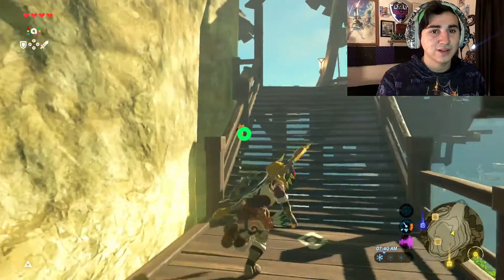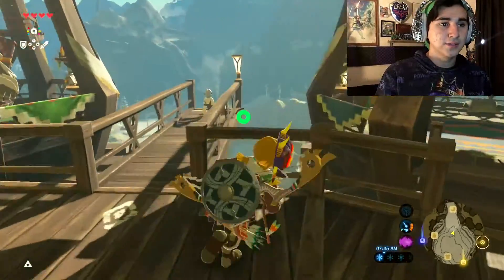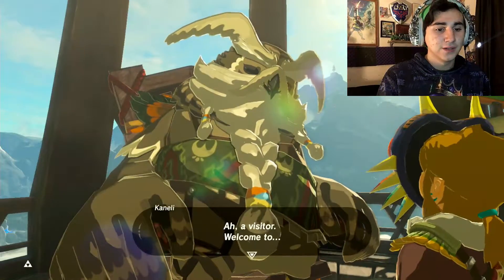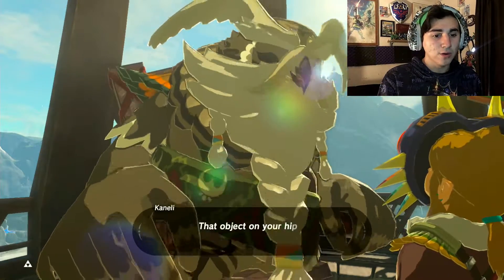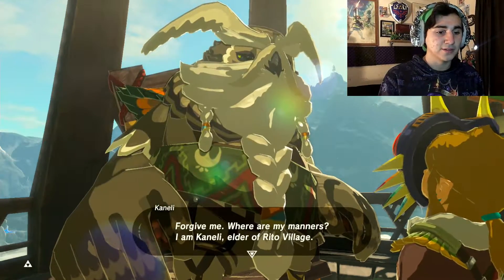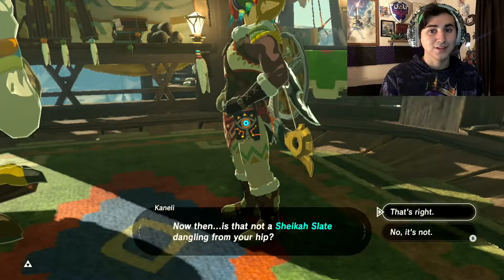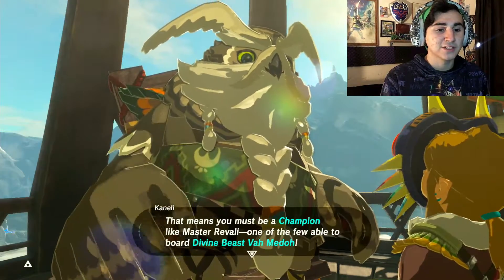Let's just climb to the top. Actually, we didn't even get here yet. Let's climb to the top because we need to go find a white Rito. Whoa, you look cool — you're an owl. A visitor. Welcome to — oh. That object on your hip, could it be? Forgive me, where are my manners? I am Kaneli, elder of Rito Village. Now then, is that not a Sheikah Slate dangling from your hip? That's right. Oh my — that it is true. That means you must be a champion like the masters of old.